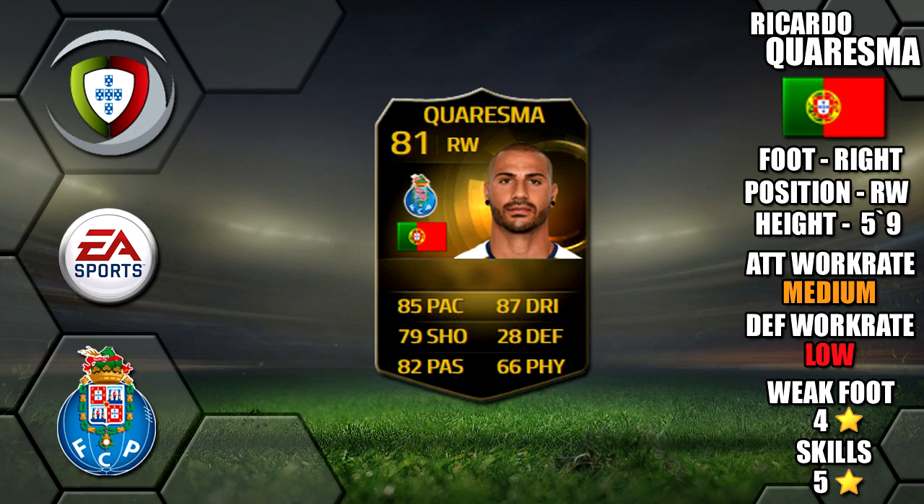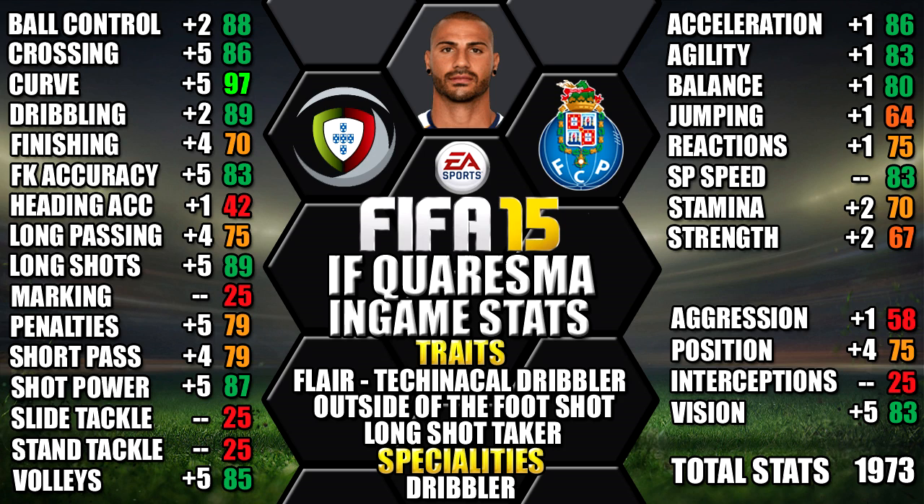Looking at his in-game stats, he'll stand out with his 97 curve, 89 dribbling, 89 long shot, 88 ball control and 87 shot power. We've also included all the upgrades over his non-inform as a comparison for you, so you can see each individual stat increase across all these stats.